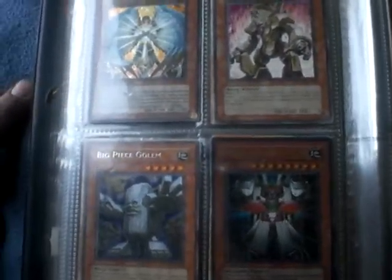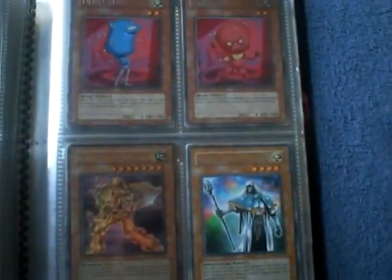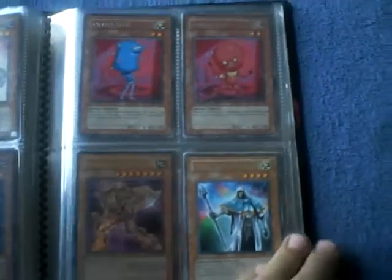I do have the Small Piece of Exodia as well, if anybody's interested in those. And I have all five of the Ojama cards, but I don't think I have any of their support cards.